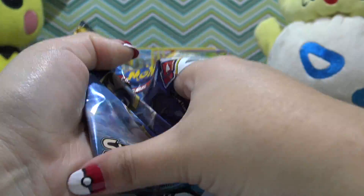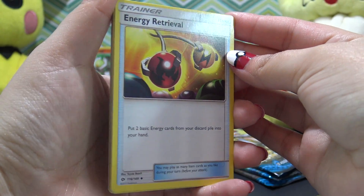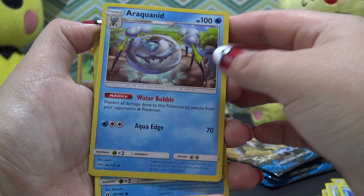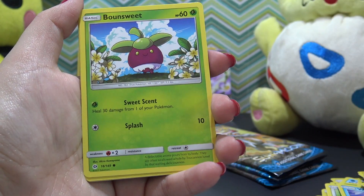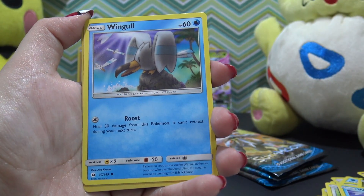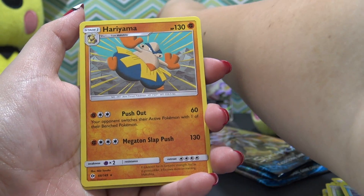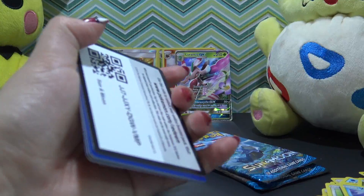Onto the next pack — I am so excited, I've gotten some pretty cool cards so far. Energy Retrieval, a Trainer card, Cro-Crock, another Araquanid but this one is not a holo. Another Psyduck, another Bounsweet, another Lilipup, another Dratini — so many dupes, it's not even funny. A reverse holo trainer Ultra Ball, and Hariyama. And an Energy card — that one was kind of a bummer.